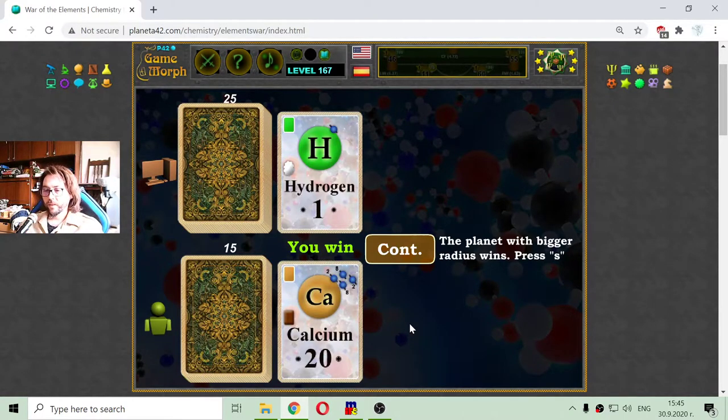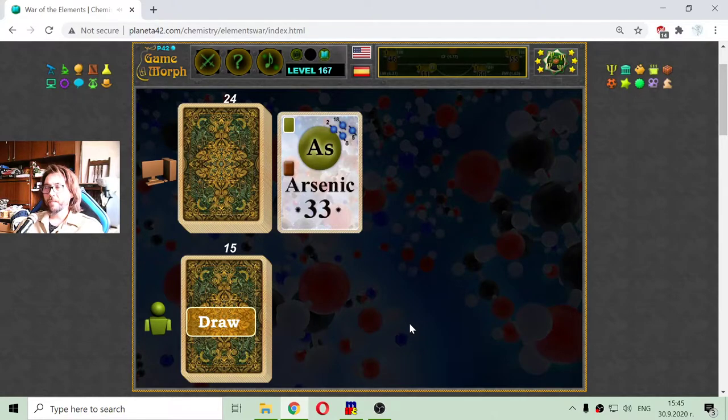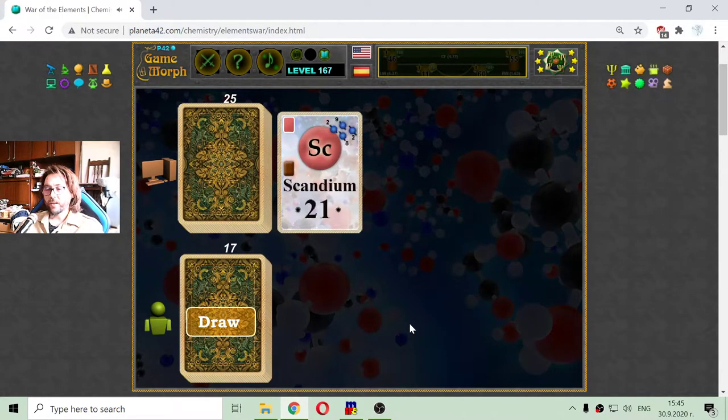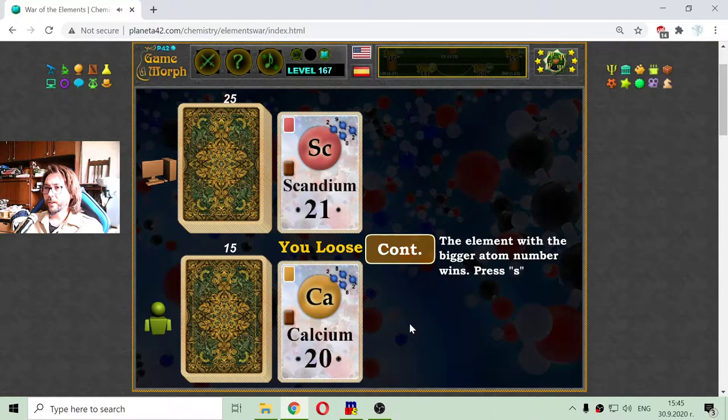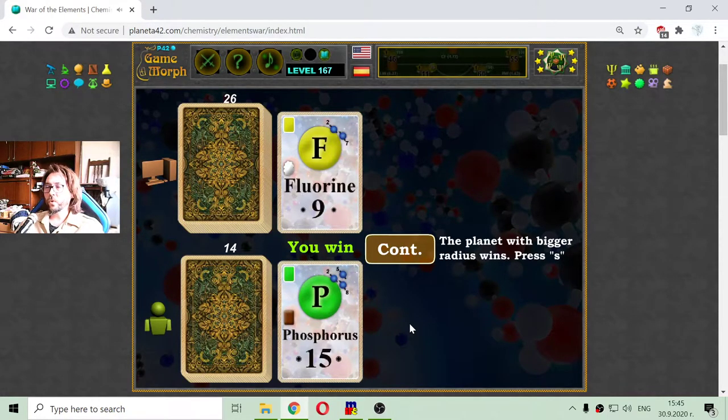Calcium is an alkaline earth metal. Arsenic, a typical metalloid, against nickel, a typical transition metal — but I lose. Scandium, a transition metal, and I got calcium, an alkaline earth metal. Fluorine, a nonmetal, and phosphorus — how is that pronounced, phosphorus or phosphor? Anyway, I get it.